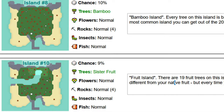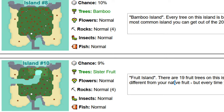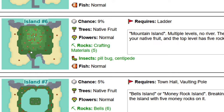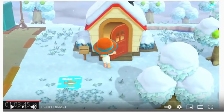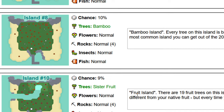After I completed this speedrun, I decided it'd be fun to go on some mystery island tours. There's this great guide from Ninji, and he explains what each island has. Most of the time you're going to land on an island with your native fruit and coconut. My particular island — as you can see in the flyover — I have pears as my native fruit. But there's also a chance of landing on what he calls fruit island, or really sister fruit island.